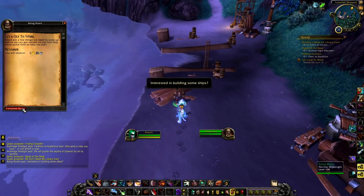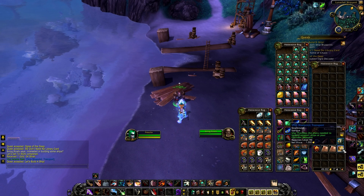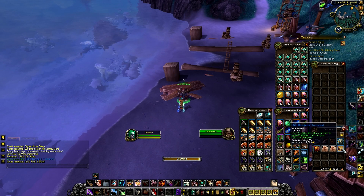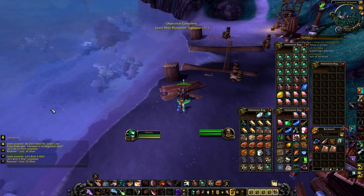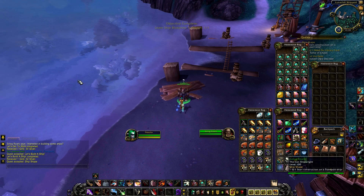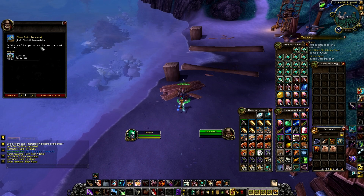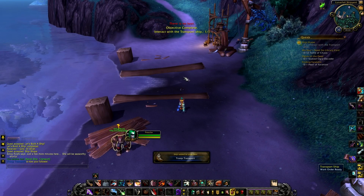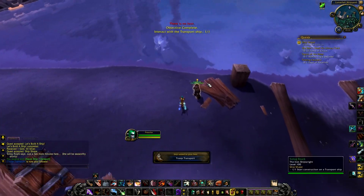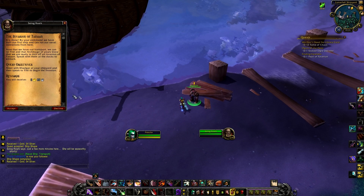If you weren't looking forward to the Tanaan Jungle timeless isle-type content, you're out of luck because the docks need a new type of resource in the form of barrels of supplies for your ships. Building ships is very much like constructing a building within your garrison — you set your workers going, see the outline, and off it goes. It's not fully implemented yet, but that's how it works. From there, you sail off to Tanaan Jungle.